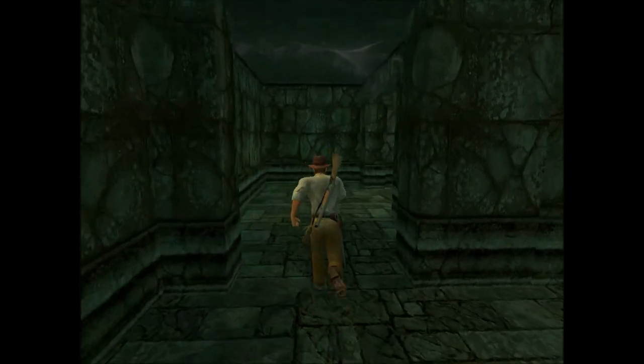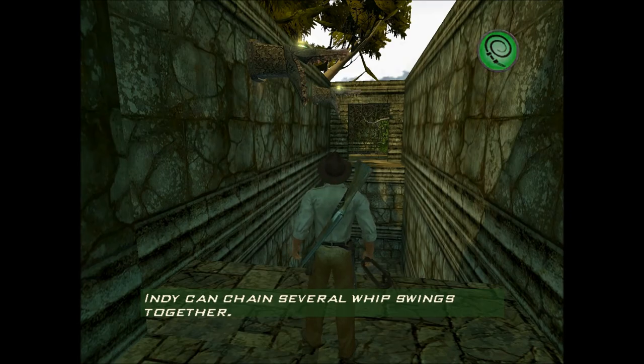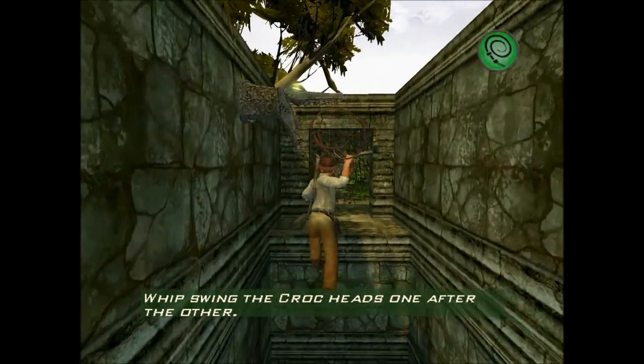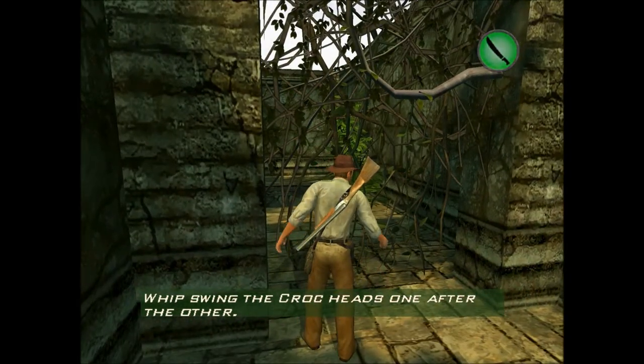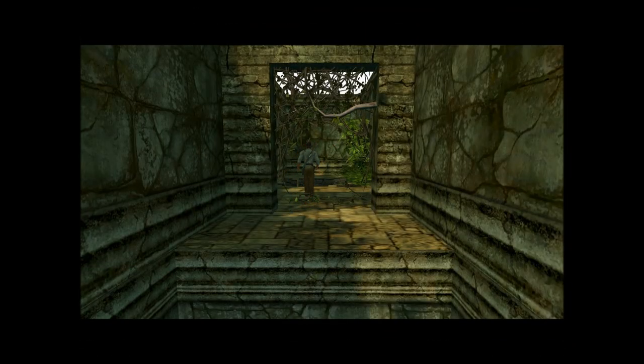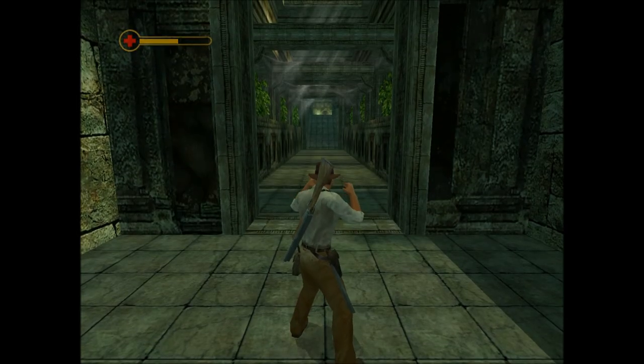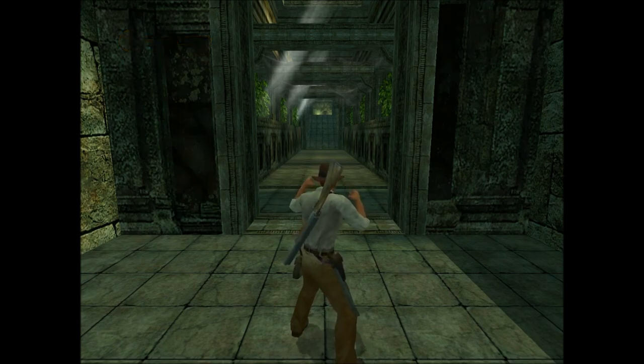Jump — okay, perfect, we did it. The multi-whip jumps — sometimes there are going to be a few of those in the game where getting the timing is a pain in the ass. And here we go, we begin to get into the depths of the Tomb of Ceylon.